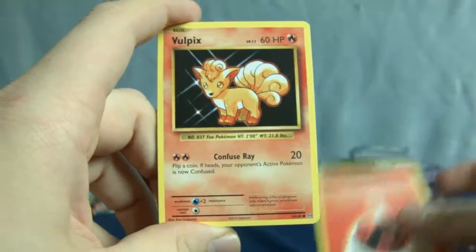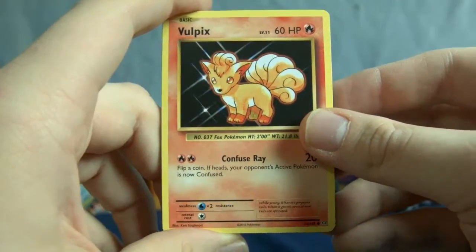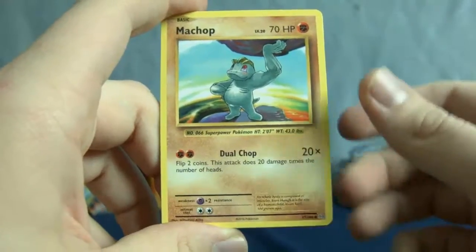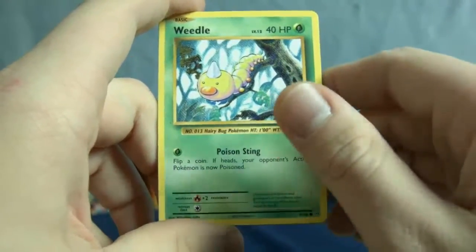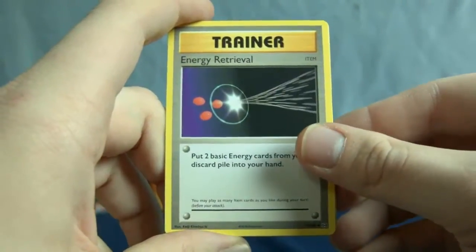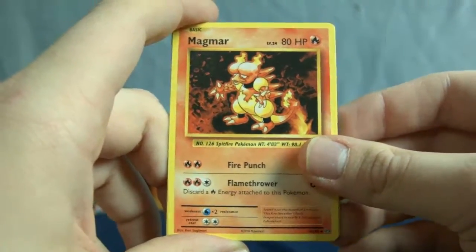Here we go. We have an energy — that's fire energy. PK Foyer. Here we have Vulpix. Tangela — look at all viney. Machop with the weight of the world on his shoulders; I feel sorry for that guy. Here we have Weedle. It's the energy retrieval, so you can get some energy cards while you're playing the official game. Magmar — he's cool.